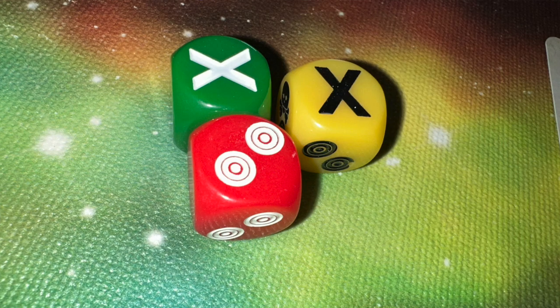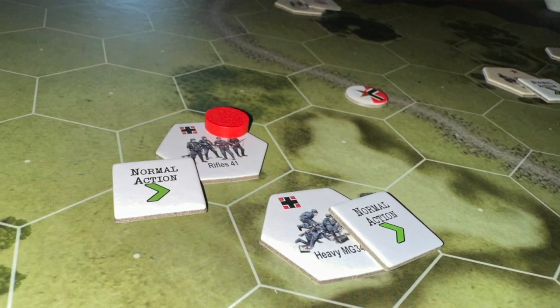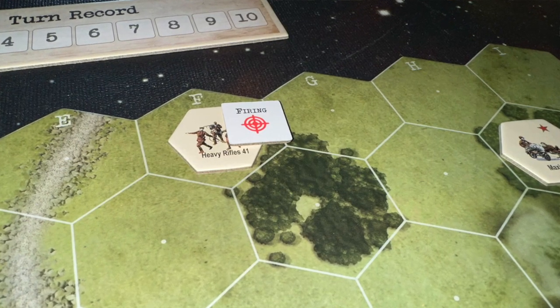I really enjoyed the dice system here — I thought it was really interesting. The attacker rolls, the defender rolls, and the defender can negate some of what the attacker rolled. But usually the attacker has the advantage on the roll. As the defender, you're just trying to counter what the attacker is doing. It's not a simultaneous dice combat system where you're both rolling to attack each other — it's attacker and defender in specific engagements. Each unit can only attack once but can defend itself however needed throughout the course of the game. I thought it was a fun and interesting dice combat system.